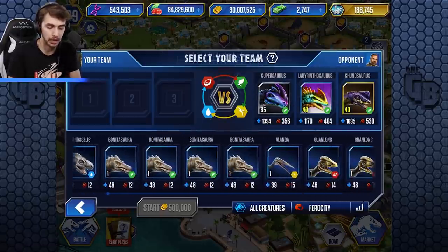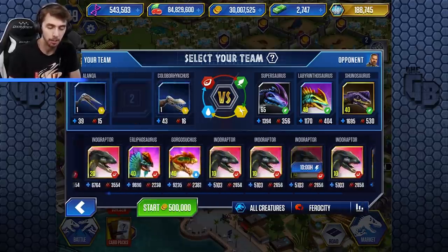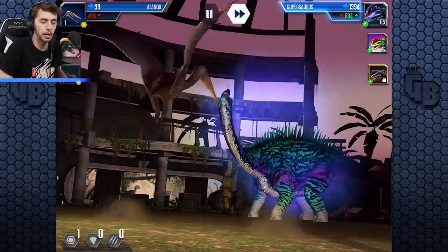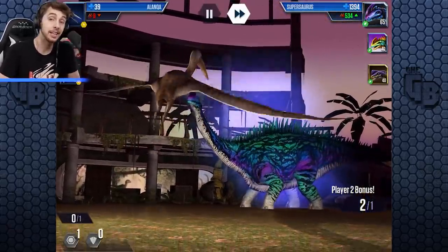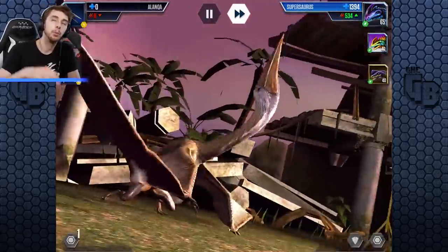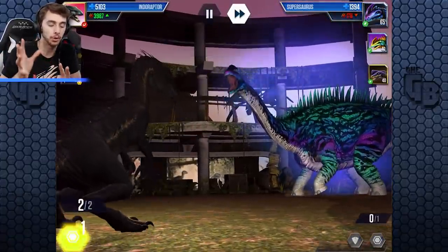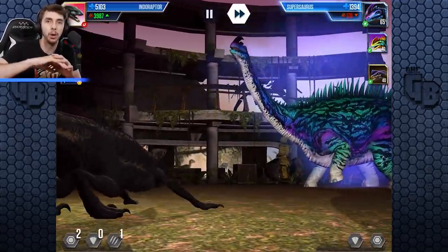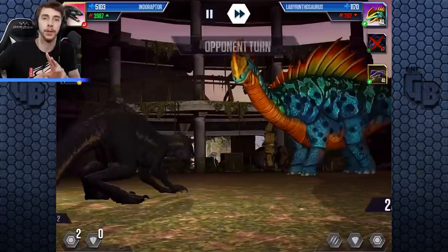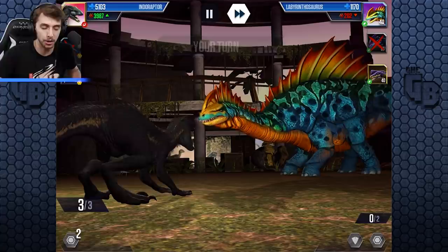We've got one Alanqua, so we'll speed that up and put in another Indoraptor. Fusing them to level 40 is pretty much a waste — this way it guarantees they get used. You know what would be a really cool battle arena? That scene from Jurassic Park where Dr. Grant and Ellie Sattler first see a Brachiosaur — the 'welcome to Jurassic Park' scene. If the background was those rolling green hills, that would be so cool.